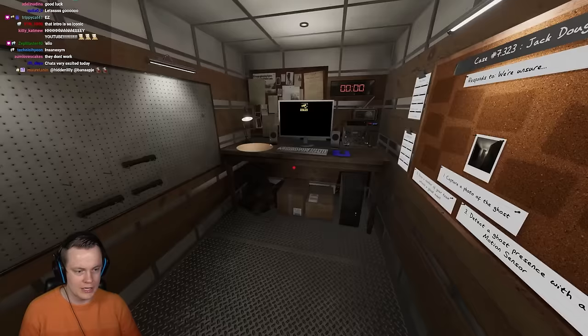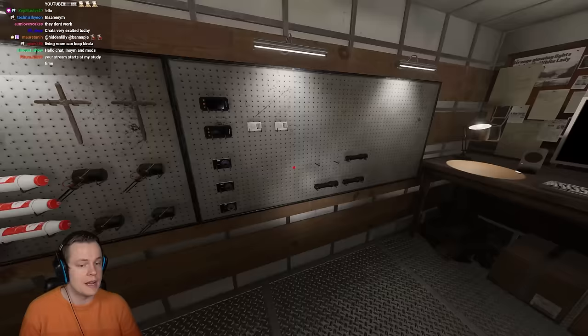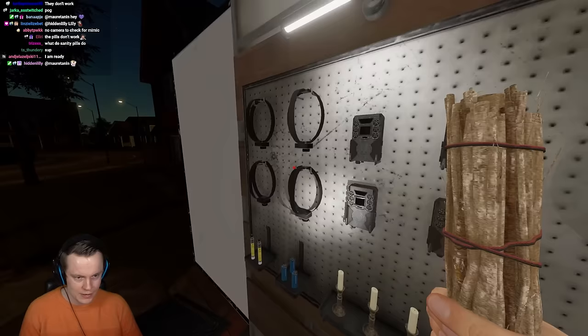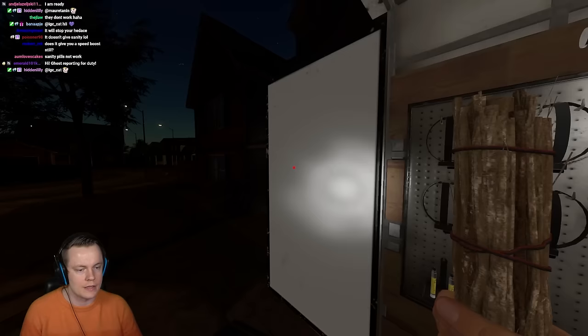The nice part is that I just prestige, which means I got no items, but here we got items for free. We do have smudge sticks. Imagine this without smudge sticks — that would be insanely messed up. What I would do immediately is grab a smudge stick. It's just tier 1, so that doesn't do anything special.